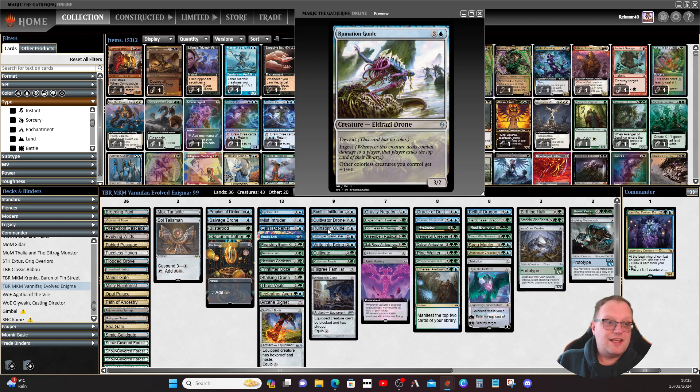Ruination Guide has ingest, and other colorless creatures get plus one/plus zero. This is important: all your creatures coming into play via cloaking, disguise, or morph are technically colorless, so they should all get the plus one/plus zero.